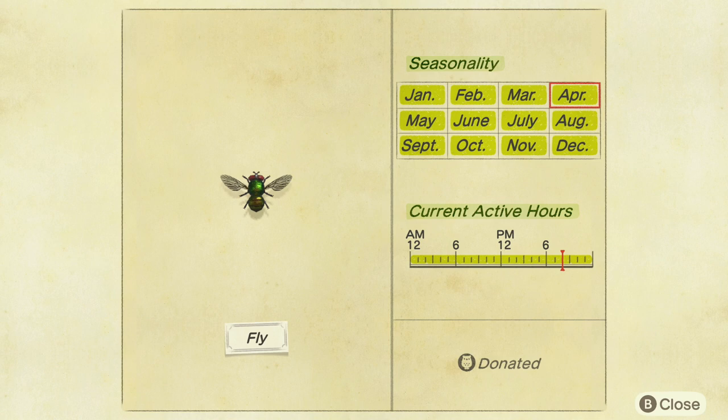As you can see here from the fly's Critterpedia page, it's available all year long and all day long, and the same is true for the ant. The fly tends to be a little bit rarer than the ant, but not to the point where it should cause you any concern. While it is possible for the fly to be on tin can garbage left outside, I'll show you the best way I've found for getting both the fly and the ant pretty quickly.